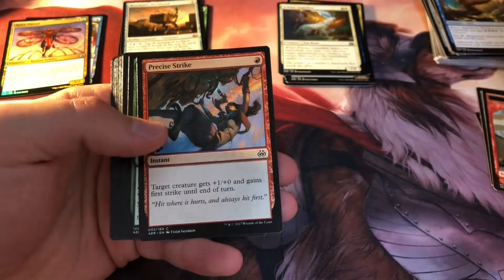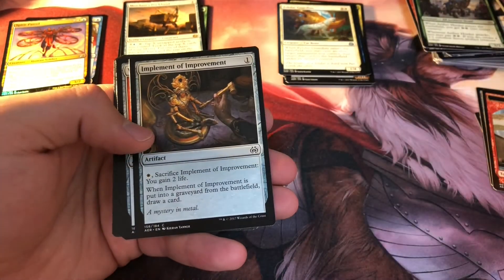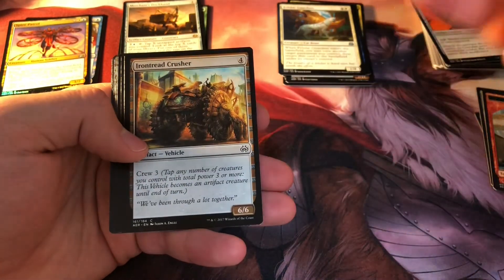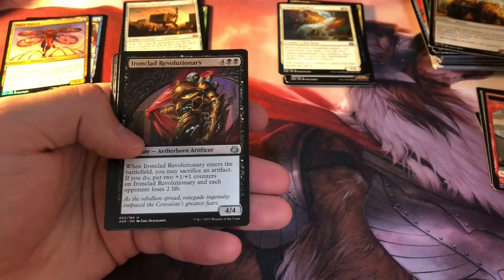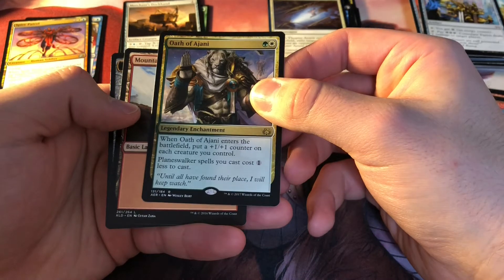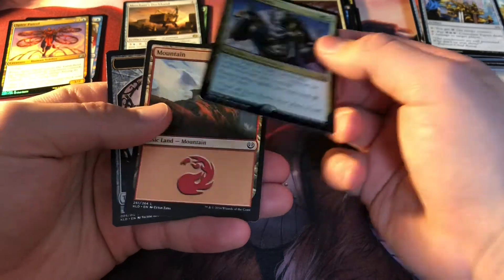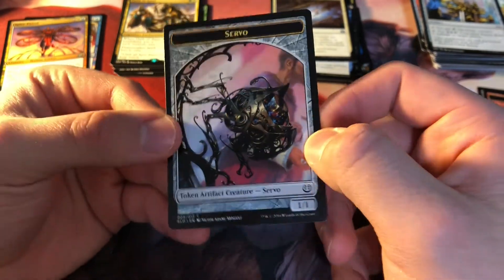Shipwreck Moray, Consign to the Brights, Precise Strike, Aether Herder, Renegade's Getaway, Implement of Improvement, Welder Automaton, Aetherstorm Roc, Iron Tread Crusher, Consulate Turret, Ironclad Revolutionary, Illusionist's Stratagem, Thopter Arrest, and Oath of Ajani. When Oath of Ajani enters the battlefield, you put a +1/+1 counter on each creature you control, and planeswalkers you cast cost 1 less. That's a neat enchantment. And a servo token.